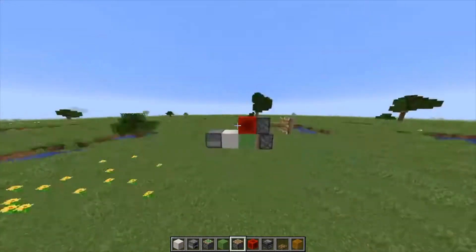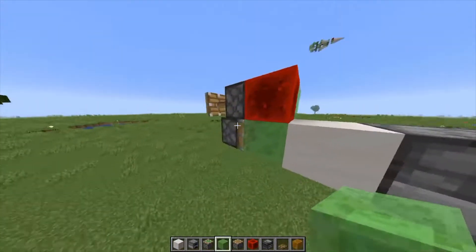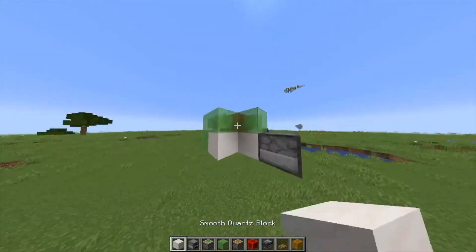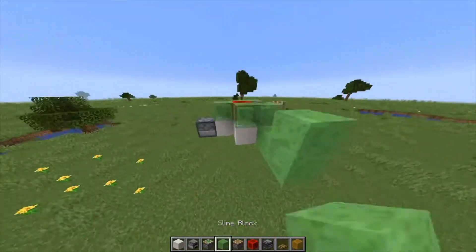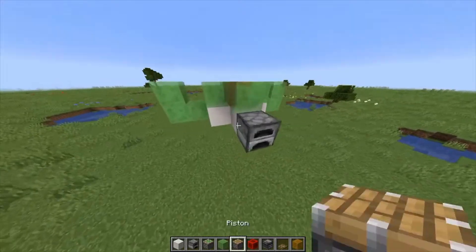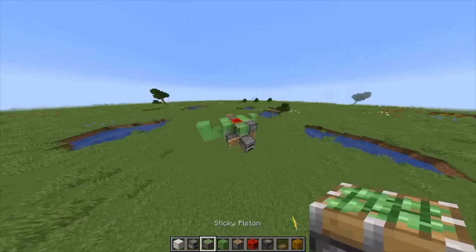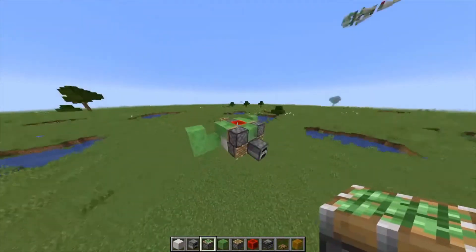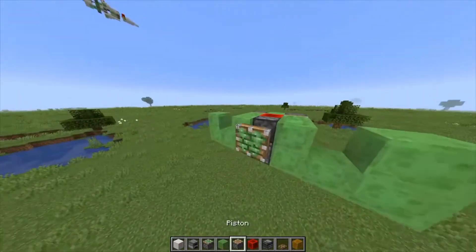Then you want to take a piston and place it backwards like this, place slime blocks around like this and here, then block, block, slime blocks like this. Then you want to place normal pistons here, regular pistons here. Make sure the furnace is still here. This needs to be a sticky piston and not a regular piston.